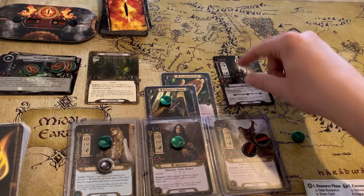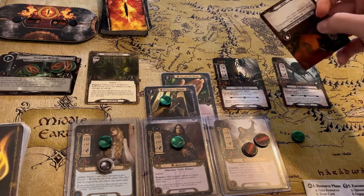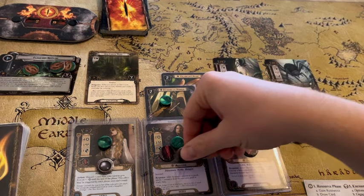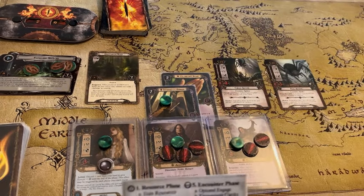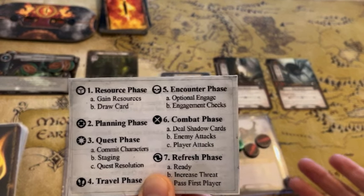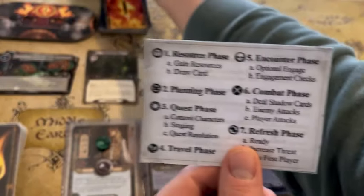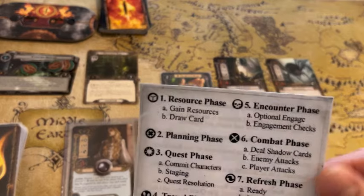The spider remains engaged with us. Now defending against the King Spider — again lucky with no shadow effect. Aragorn just takes those three points of damage. Since all of our characters have been used, we are just going to go to the refresh phase — we ready all of our cards and increase our threat by one.